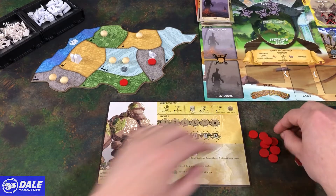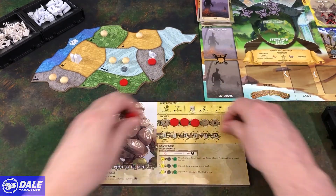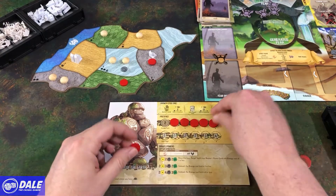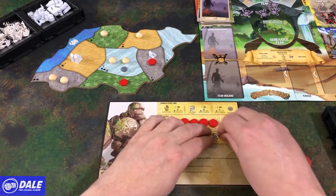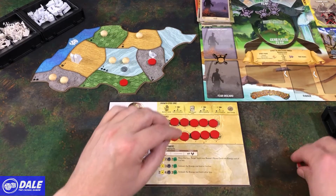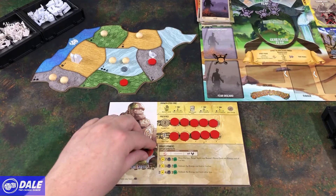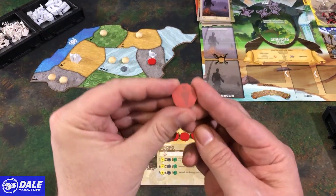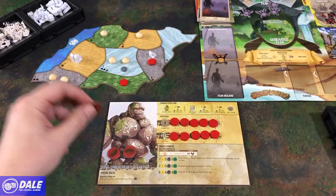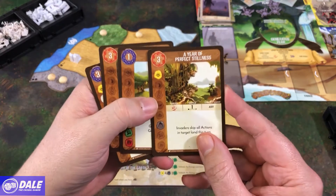So to finish this, we are going to cover up all of our spaces except the furthest one to the left. These tokens will be used during the game so we can remember our powers. This shows that we've got a defense going on somewhere, or we are affecting the invaders in a certain space. We'll get our four starting cards — these are going to go in our hand.